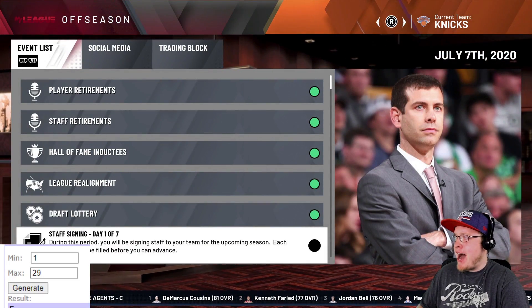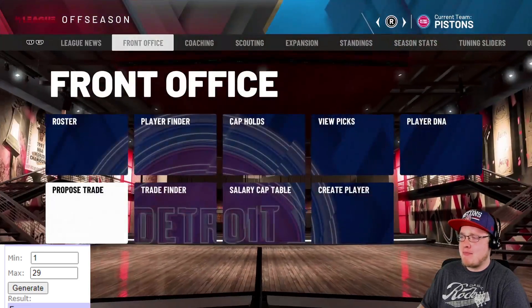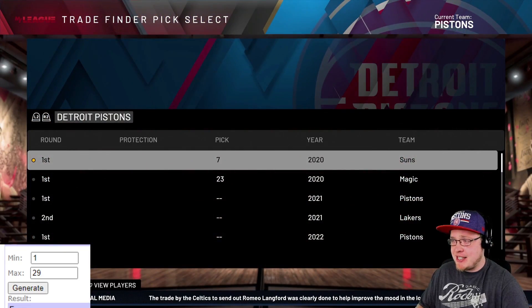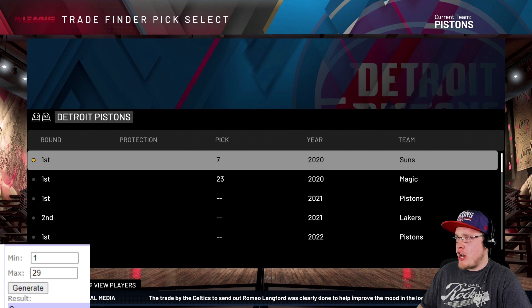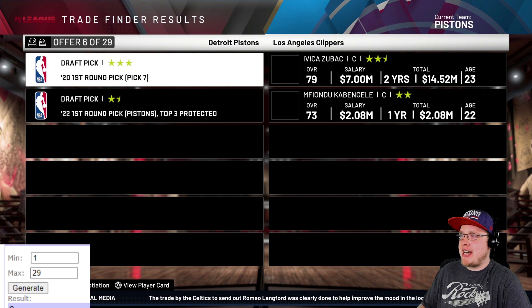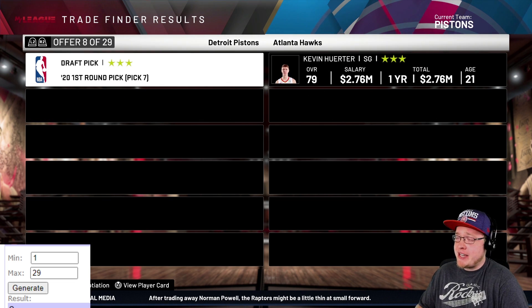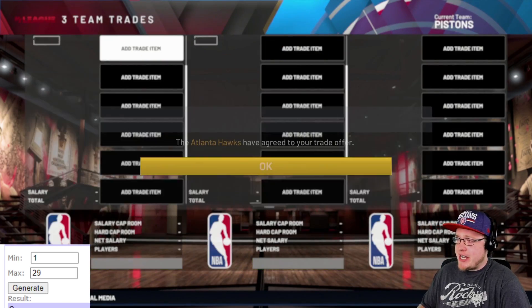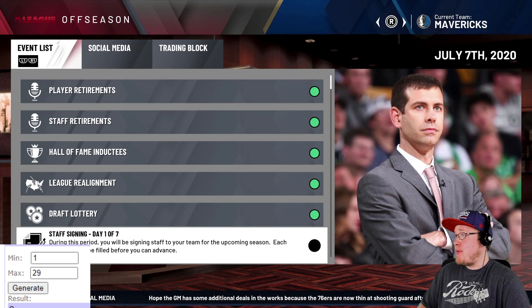My Detroit Pistons have the 7th pick - please give us something good! We generate trade number eight and it comes back as Kevin Huerter. He can shoot the basketball, so that's something I suppose.